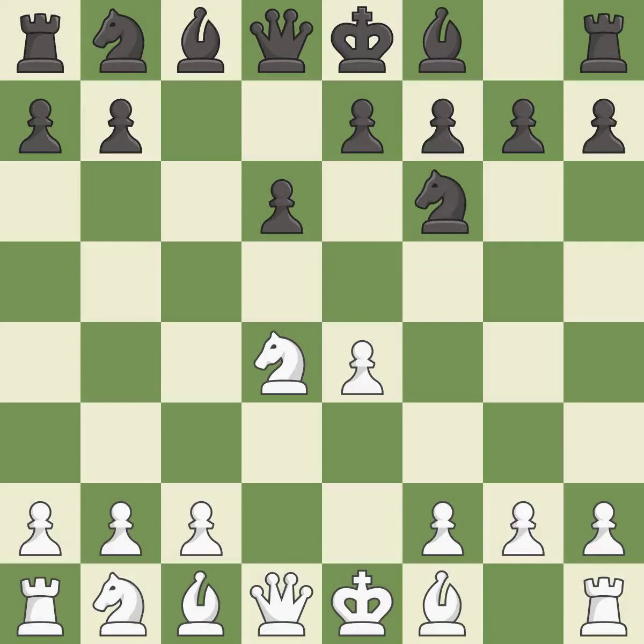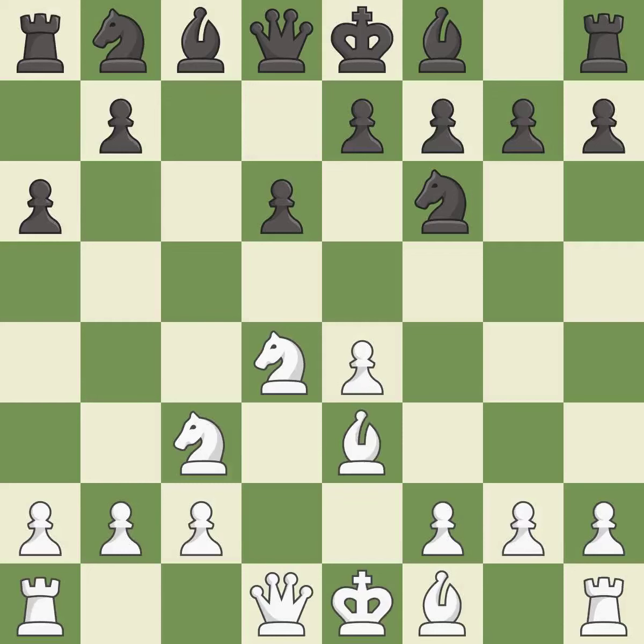Nxd4 recaptures the pawn and activates the knight in return for having one central pawn versus black's two. Nf6 develops the knight toward the center and attacks the undefended e4 pawn. Nc3 defends the e4 pawn and starts to develop on the queenside. A6 prepares the queenside pawn advance b7-b5 and prevents white from playing the bishop or knight to b5. B3 supports the strong d4 knight in the center. E5 takes space in the center, attacks the knight on d4, and allows the dark-squared bishop to develop to e7.